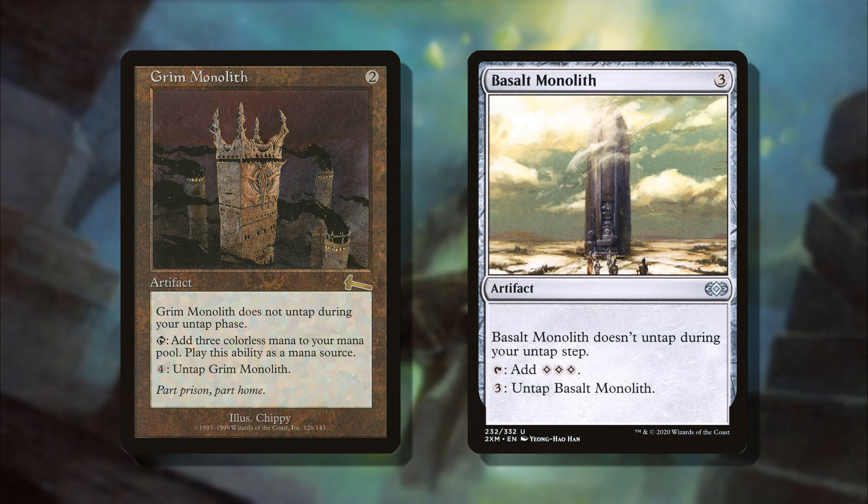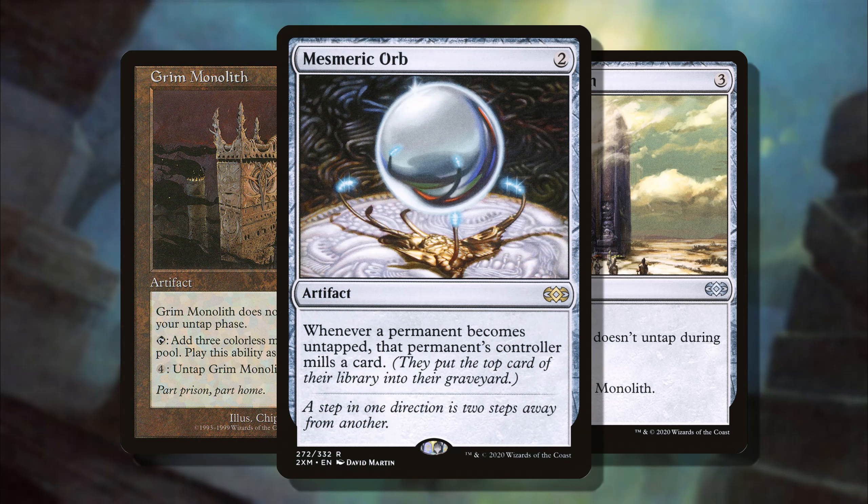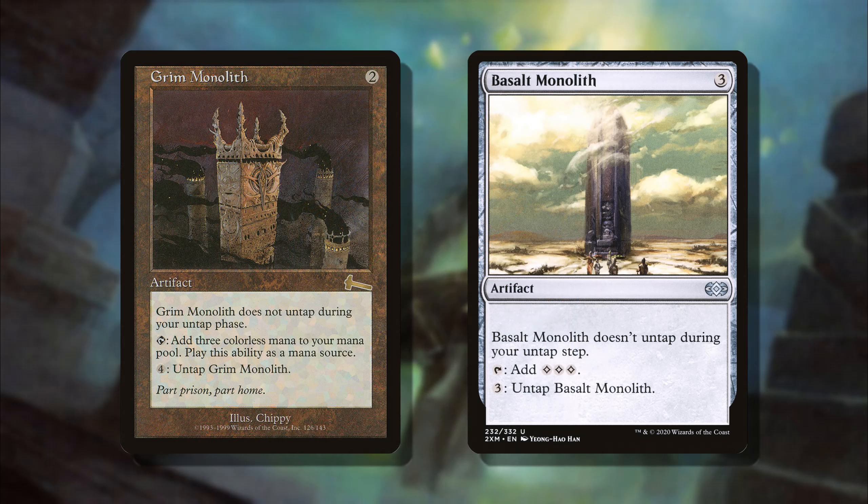Then number 5, we have kind of a tie, but I think we know which one is a little more powerful: Grim Monolith and Basalt Monolith. Grim Monolith — you get it out there turn two, it's quicker, it's more competitive. Basalt Monolith not draining your bank account is really the one thing it has going for it by comparison. You are still able to combo with it — Grim Monolith has the Power Artifact combo you can do quickly, whereas with Basalt Monolith you can tap and untap it infinitely and synergize with something like a Mesmeric Orb. These are two very powerful artifacts, and just being able to provide three colorless mana makes it so easy to go off your following turn if not the turn you play it.